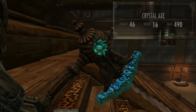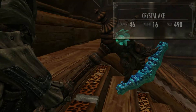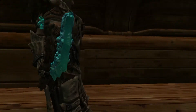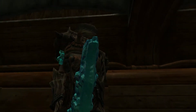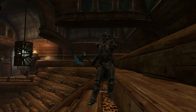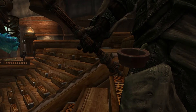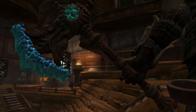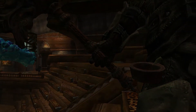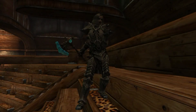First up we have the Crystal Axe, which has damage 46, weight 16, and value 490. I love the handle which leads up to some of that crystal — it looks like an eye watching you or watching for action. And then you've got that big lump of crystal at the front there, which just looks funny stuck on there with like some super glue or something, and then you've got the claws there which actually is holding it on.